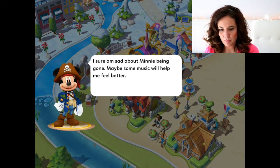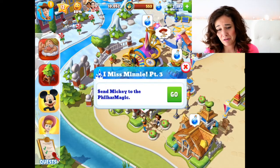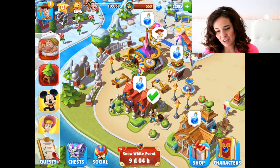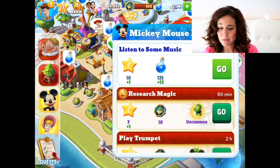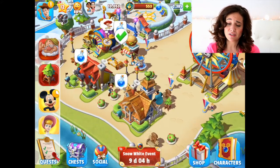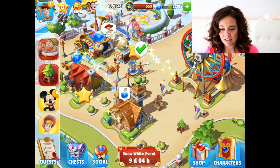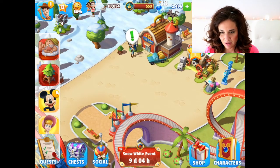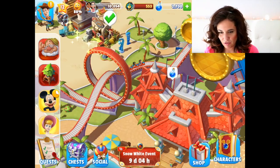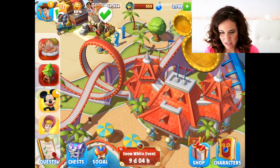Mickey says: I sure am sad about Minnie being gone. Maybe some music will help me feel better. So I'm sending Mickey to the filler magic — this is part of I Miss Minnie, part three. Listen to some music for two hours. Hopefully it's a happy song, Mickey, because if it's sad you'll miss her even more. So I'm going to go around and collect some magic here. There's California Screamin', the coolest looking roller coaster ever — at least in this game.